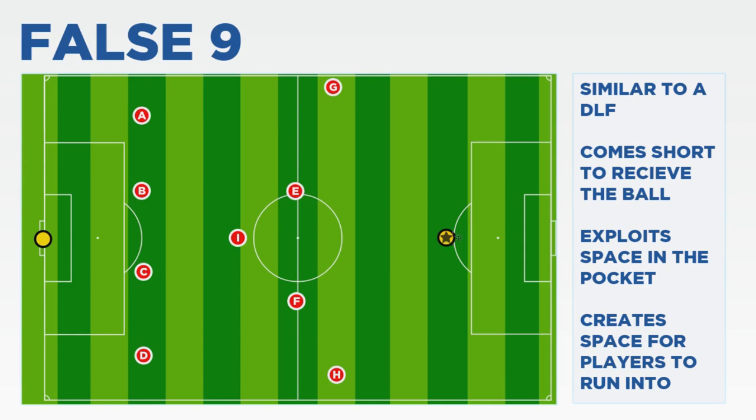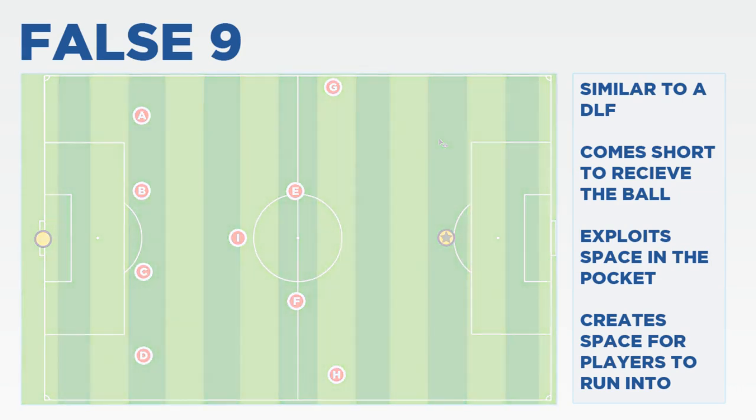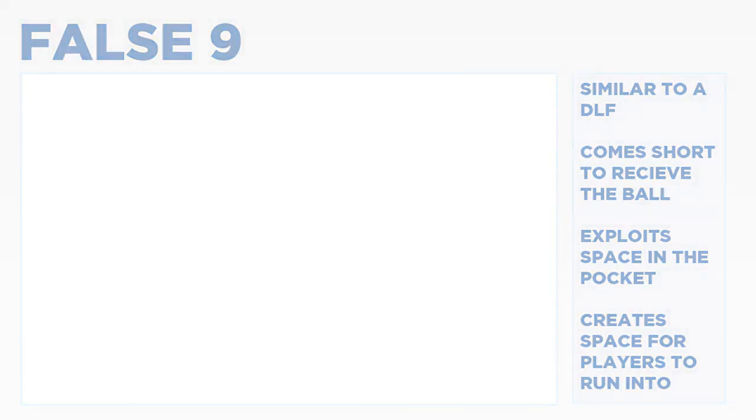I can't wait to see this role in Football Manager 2014. Whilst there has been the deep-lying forward role in the past, it relied on there being another attacker higher up the field to nod the ball onto. What the False 9 offers is a unique role allowing players to have a creative outlet in their team who is the highest man up the field.